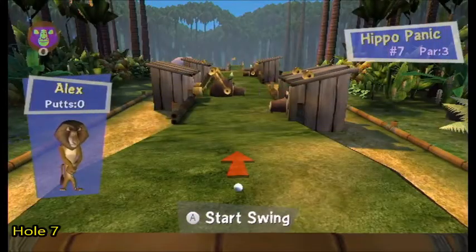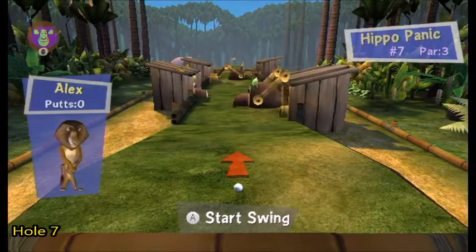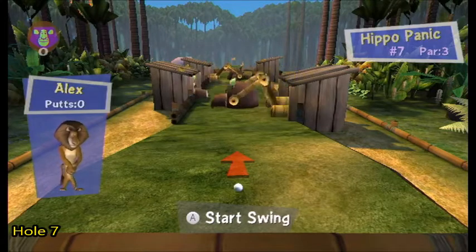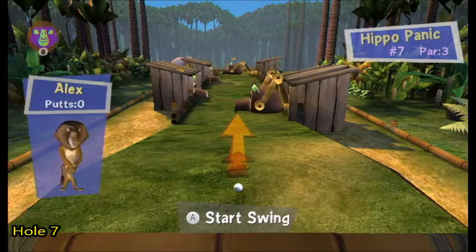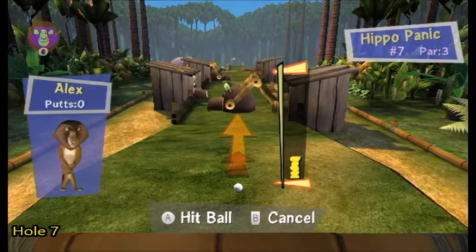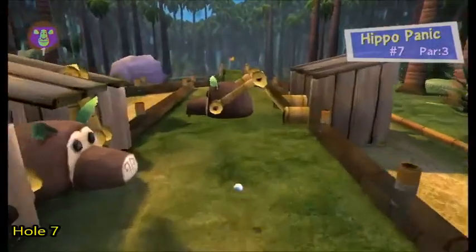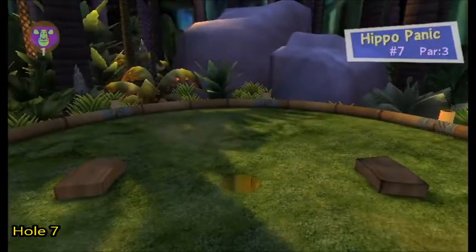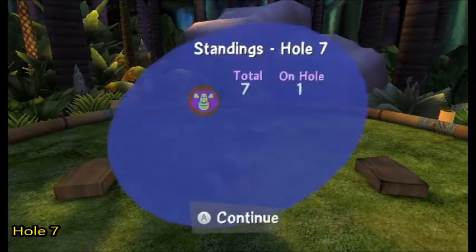We're on hole seven — Hippo Panic, it's a par three. You're probably thinking there's no way to get a hole in one on this one. Well actually there is, and I can pretty much do it every single time. What you want to do is add incline and watch the first hippo on the left. Hit it high power when that hippo comes out — it's got to be in sync. That will allow you to get through. The ball is going to go a little bit to the right because there's an obstacle, then press and hold the ball stopper and you get it in for a hole in one just like that.